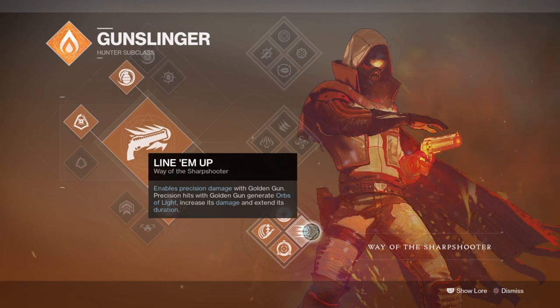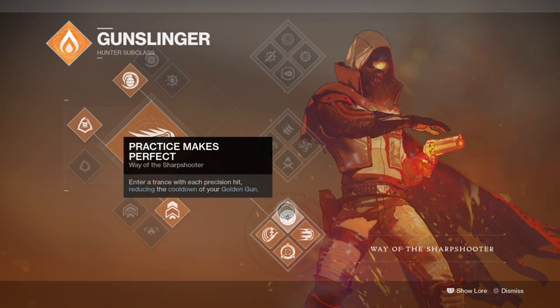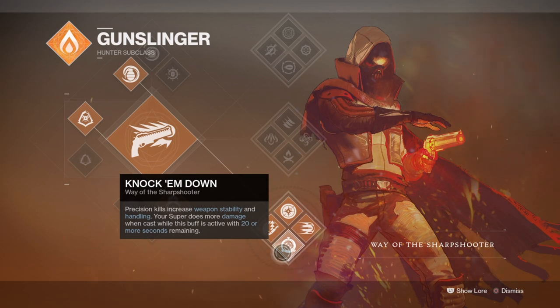In comes the Way of the Sharpshooter with its perks that can offer what I am looking for. Practice Makes Perfect offers us a reduced cooldown upon landing precision hits for our super, and as we are going to be using the Bad Juju Pulse to aid us in the super regen, it means building up our supers can happen a lot more faster than normal. Plus, using a Pulse provides better accuracy for landing precision hits, so you are always going to be accurate nonetheless.